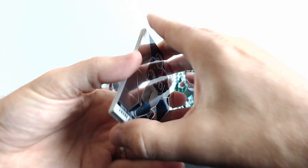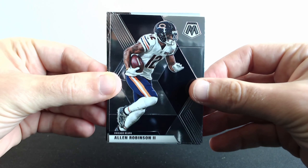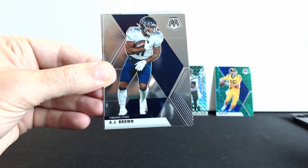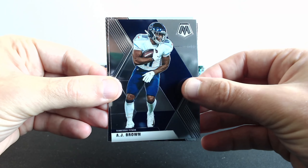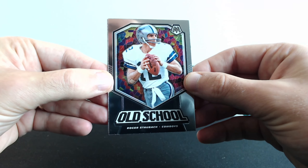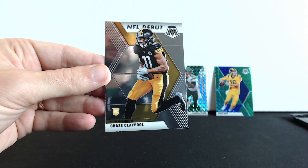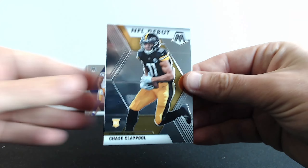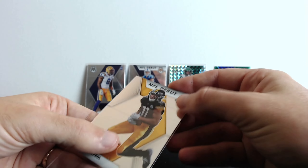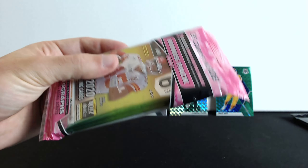Next up: Andre Johnson, Allen Robinson, Randy Moss, AJ Brown, old school Roger Staubach, and the last rookie card is NFL Debut Chase Claypool. That's a good one — Jacob Eason, Chase Claypool from NFL Debut. Nice! Three more silo packs left.